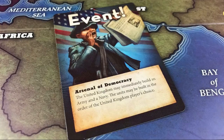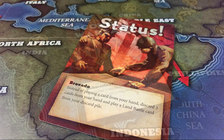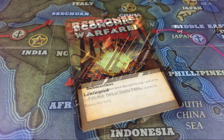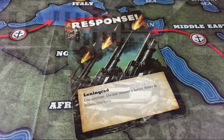Event cards are played immediately and the text on the card is resolved. Status cards are played face up into your play area and the text can be used throughout the rest of the game. Economic warfare cards generally reduce the opponent's number of cards in their deck, making it harder for them to play. Response cards are played face down in your play area and are revealed when the card text allows you to use them.